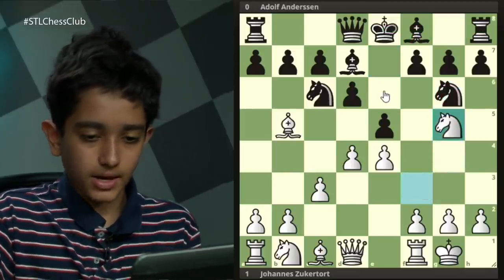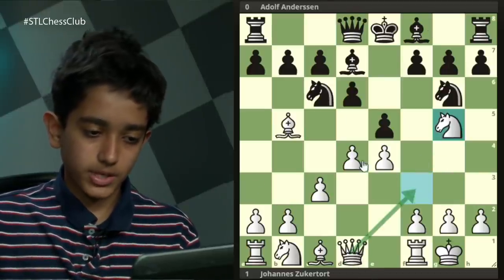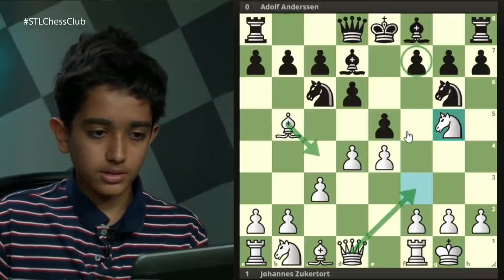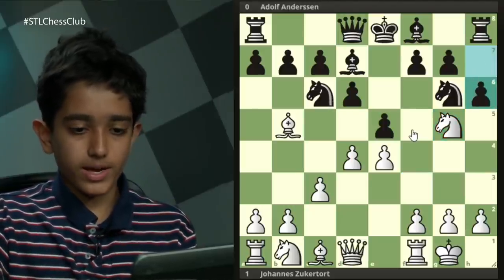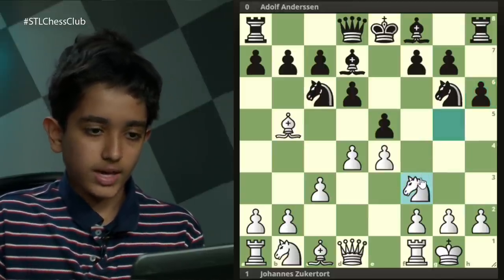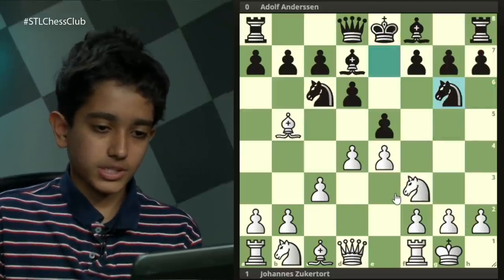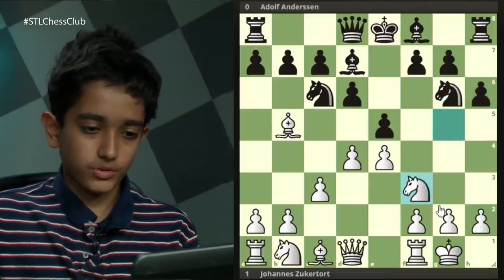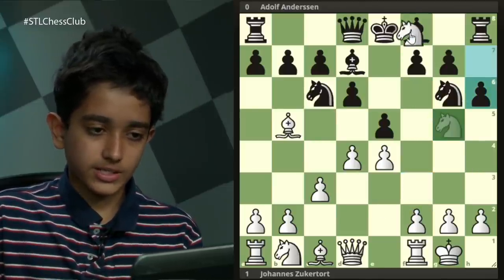Knight g5 is played — this is not a great move, but Zuckertort wants to play queen f3, bishop c4, and target the f7 pawn, which is generally a weak point. Black played h6, asking white's knight to go away. White played the slightly dubious move — he should just retreat. If you look at the position a few moves ago, it's pretty much exactly the same, meaning white hadn't really accomplished much. But instead, white played the slightly dubious move knight takes f7.